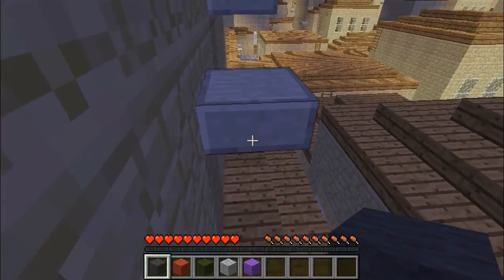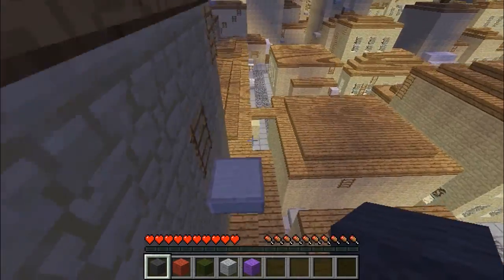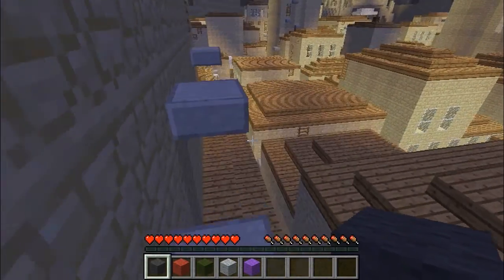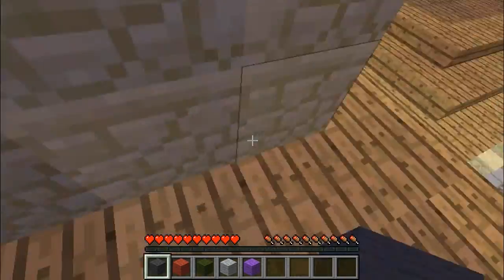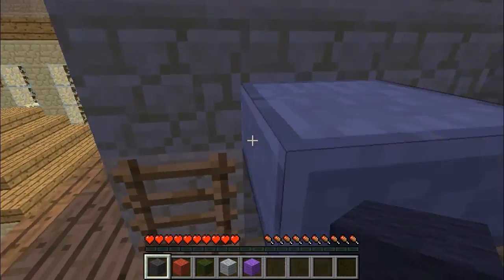I bet I completely missed the chest with the yellow wool and the TNT blew it up. They needed a sign saying, hey idiot, before you blow this TNT up, you need to grab yellow wool. Of course there are ten wool blocks and only nine wool you're supposed to get, so yellow wool might just be a troll.